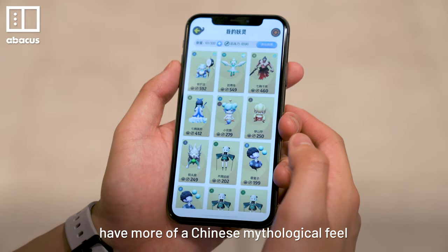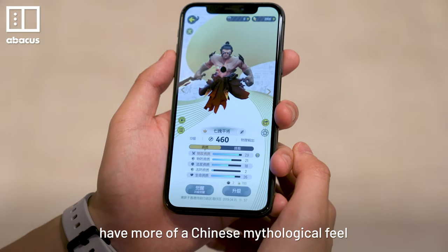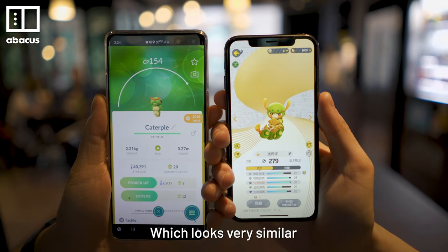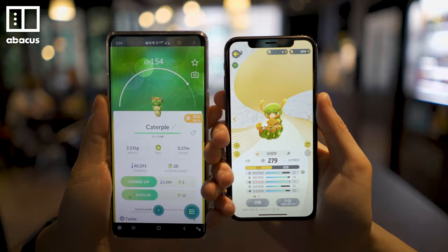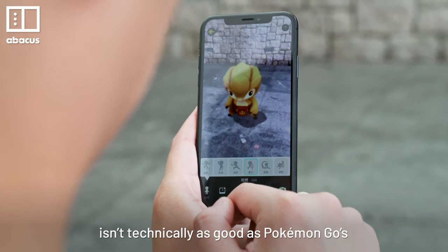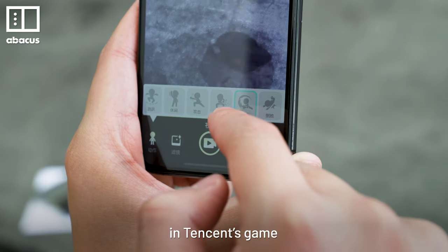The monsters have more of a Chinese mythological feel, but there are also creatures like this, which looks very similar to the Pokemon Caterpie. The AR mode isn't technically as good as Pokemon Go's, but you can make them do more in Tenzin's game.